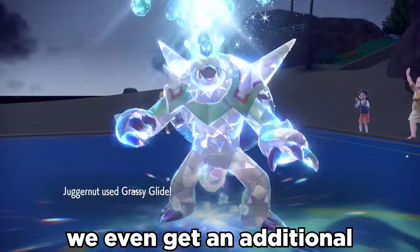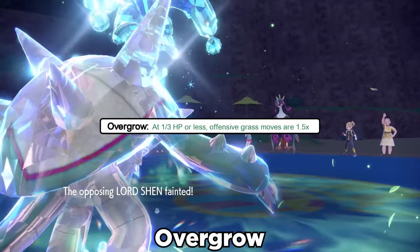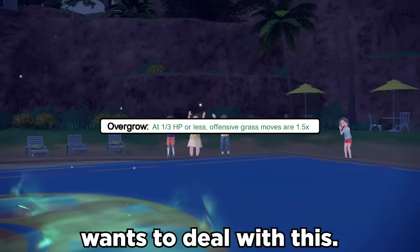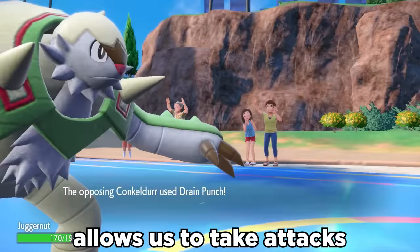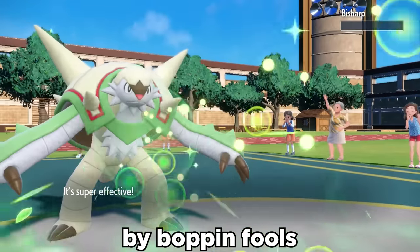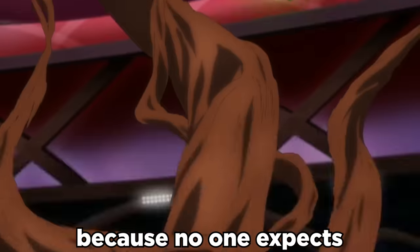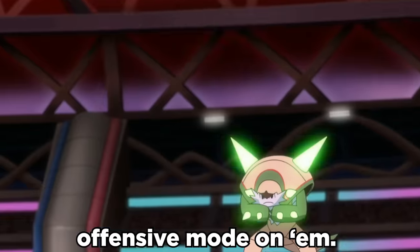If we're at a third HP or less, we even get an additional 50% boost to grass moves thanks to its ability Overgrow, and almost nothing wants to deal with this. Chesnaught's natural bulk allows us to take attacks easily to set this up, and it can even stay alive by bopping fools with STAB Drain Punch. In general, this is super useful because no one expects Chesnaught to go full offensive mode.